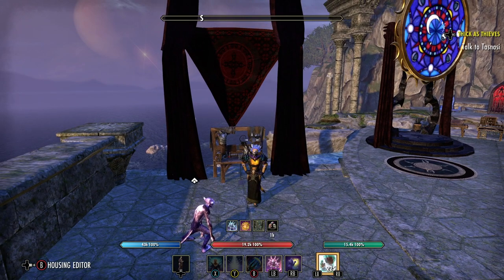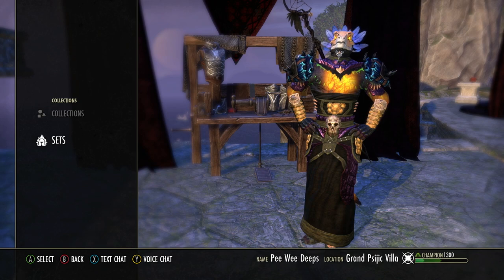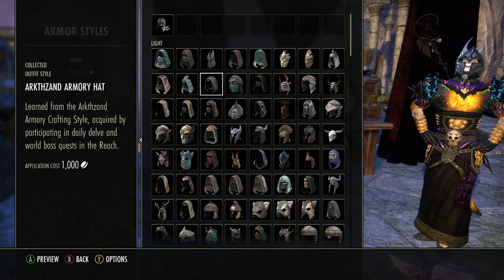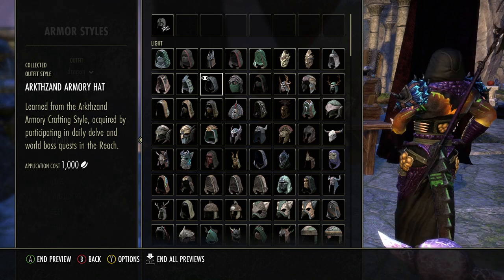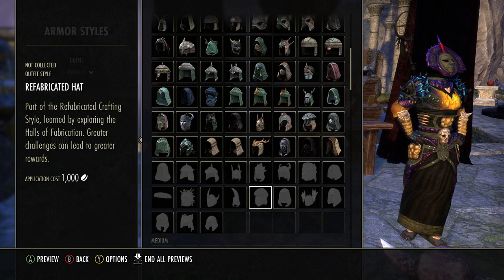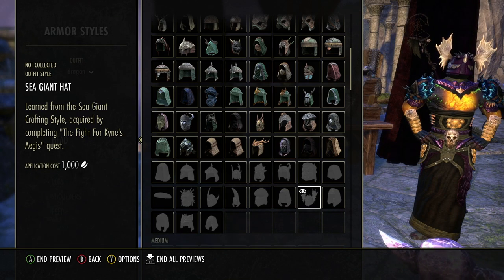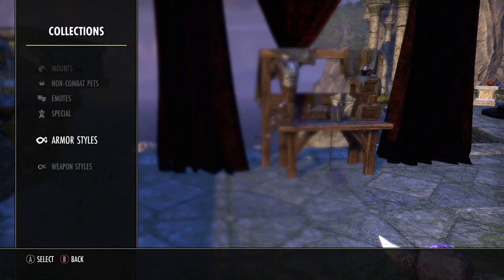There are two — well, three ways — to look at all the motifs you have. You can go to your Collections and then go to Armor and Weapon Styles. If you go to Armor and select, say, the head slot, you can look at all of these. Like this is the hat — let's see if the preview is working. Sometimes it bugs out; you have to press B, go out, and come back in again. You can look at all these different ones. Even if you don't know a style, like the Sea Giant hat, you can still preview it, which I think is great. You can look at things and get a goal going on what you want. The Wormcult light looks incredibly stupid on an Argonian — what are you going to do? So that's one way to look at it.